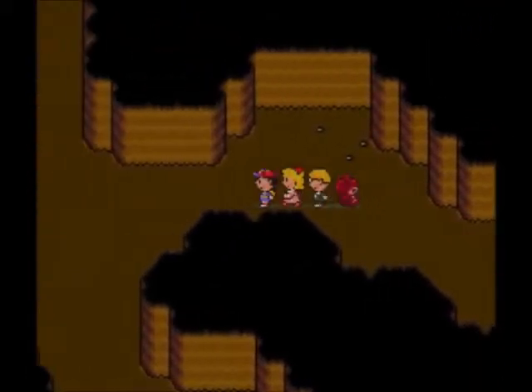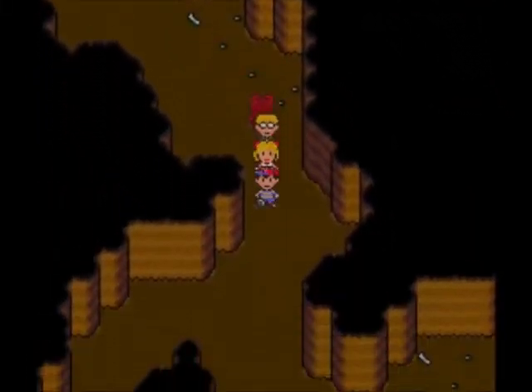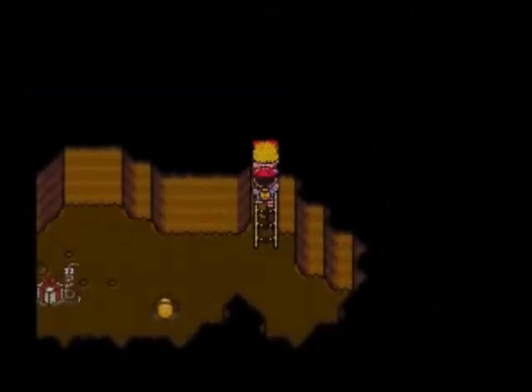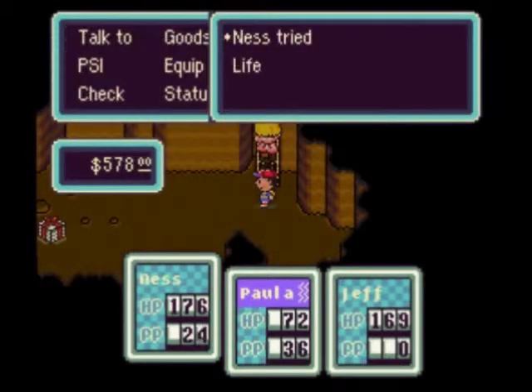We got a Teddy Bear — that will protect us against damage and status effects as well, although it was a bit late for Paula. It looks like she's sliding on the floor because she's moving slower — that's how they show that you are in fact paralyzed or stunned.